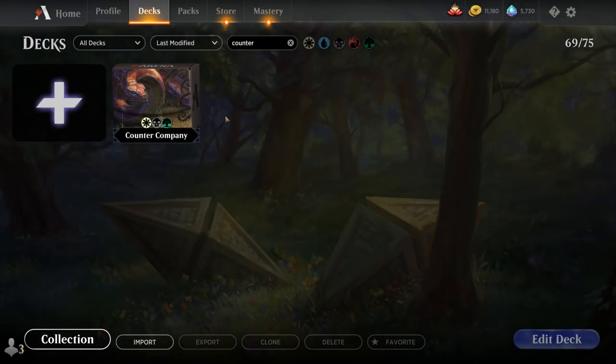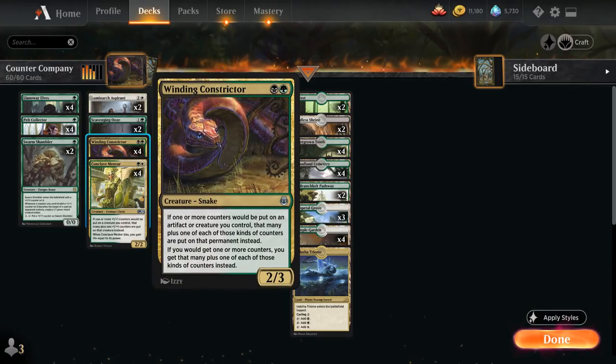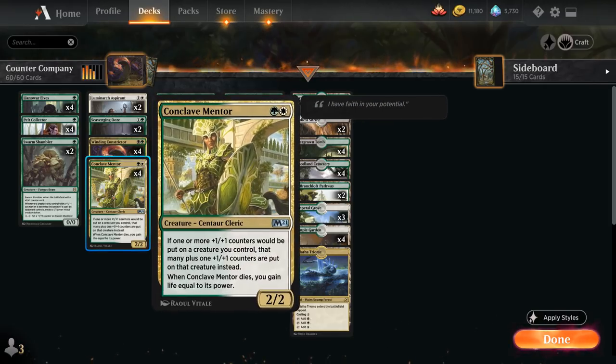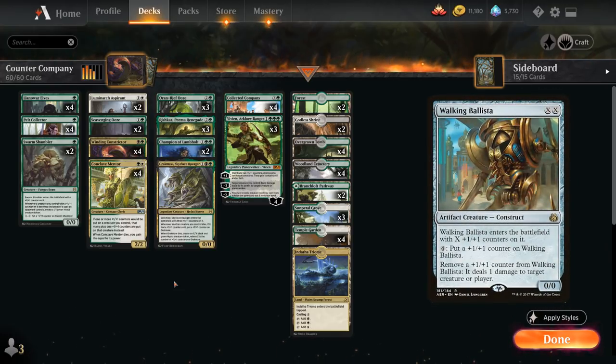Hello and welcome to another Historic gameplay video. Today we're taking a look at an Abzan Counter Company deck as voted on by my supporters on Patreon. We're exploring this archetype because of the recent addition of Winding Constrictor in Kaladesh Remastered. Now between Winding Constrictor and Conclave Mentor we have eight two-mana creatures that give us an extra +1/+1 counter whenever placing counters on one of our creatures. One card that did get omitted in Kaladesh Remastered is Walking Ballista, which is typically quite powerful in these plus one counter synergy decks.